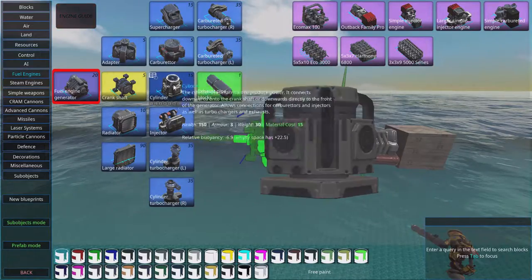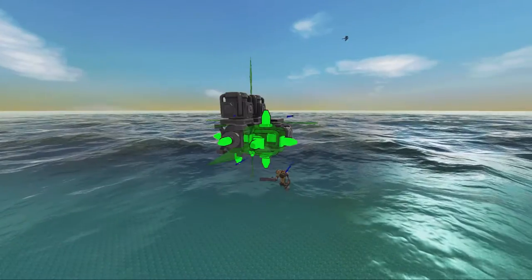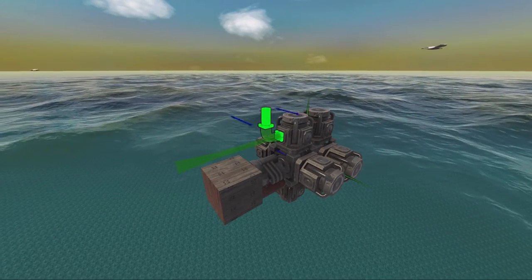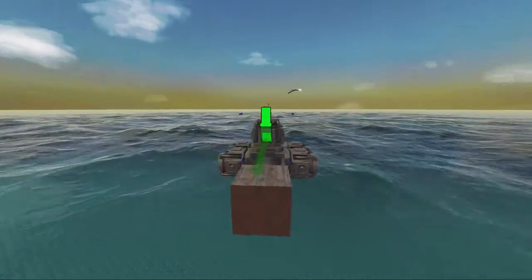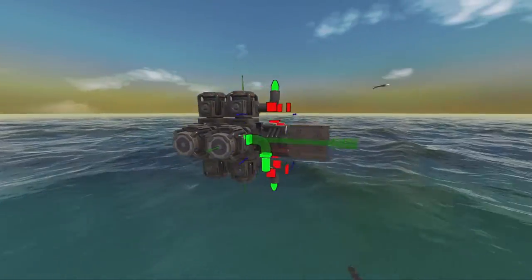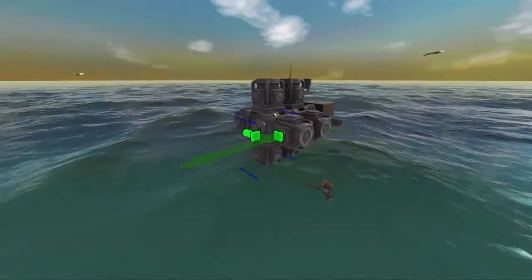Then go to the crankshaft and add two crankshafts like this. Next, we need to add cylinders on all four sides of the crankshaft. Now we need to set up a pretty good exhaust system, so we're going wild with the exhaust pipes — connect one exhaust on each of the sides of the cylinders, as well as one exhaust on the top of each cylinder.